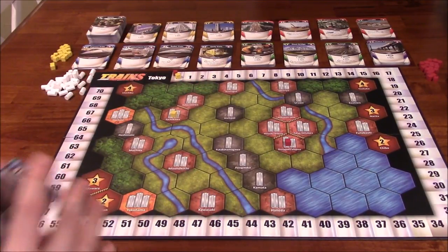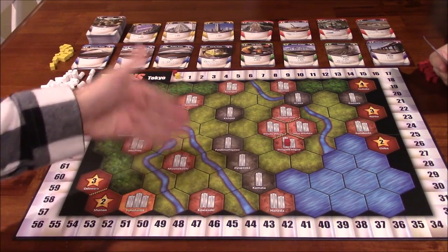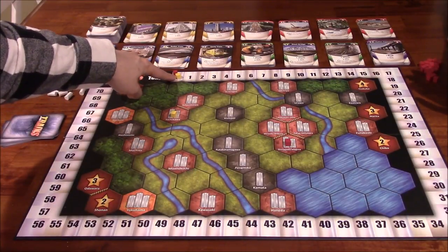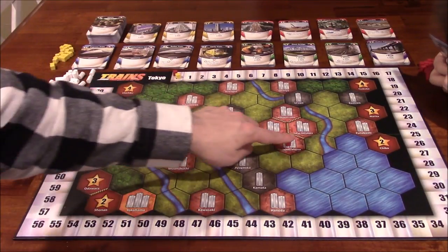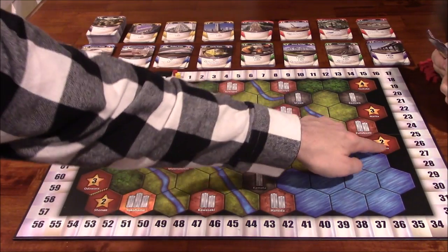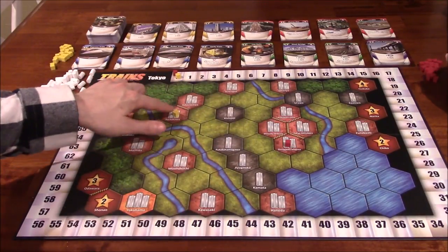At the beginning of the game, we each pick a color. I've got yellow and she's got red. I like blue personally, but yellow shows up better on camera. We each put one of our tokens on the zero track, which is the victory point track. We also choose one location to start in — as long as it's not a remote location or a C space. Then we branch off from there with our rails.